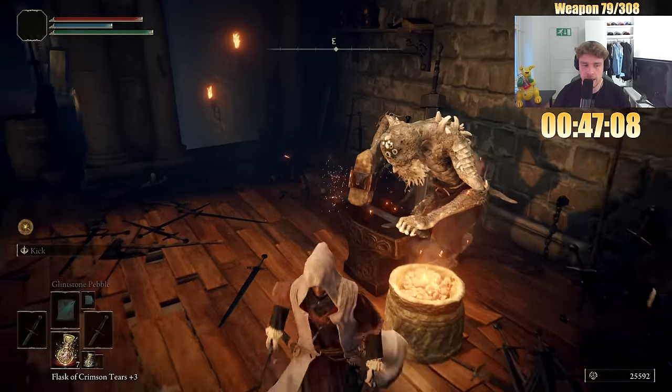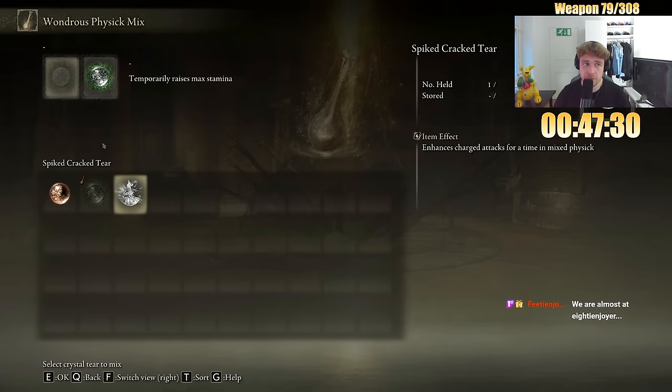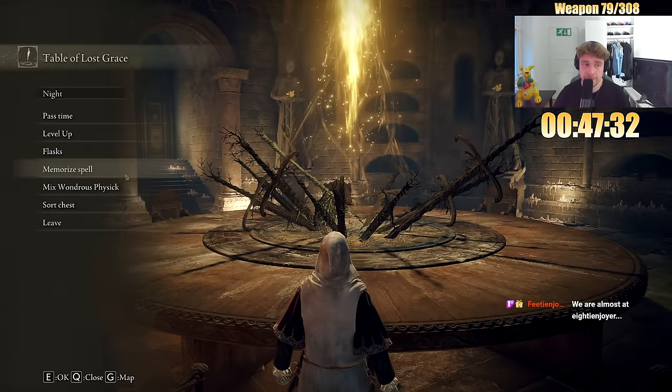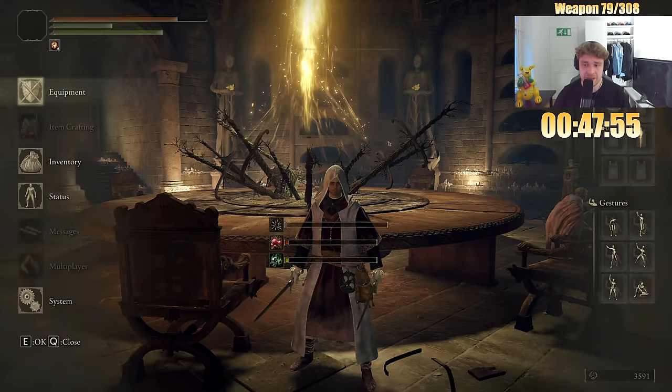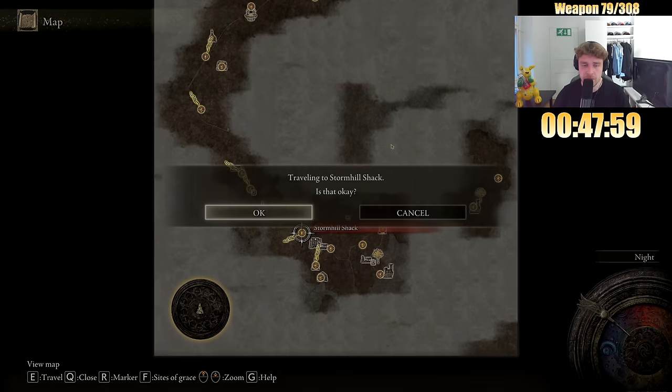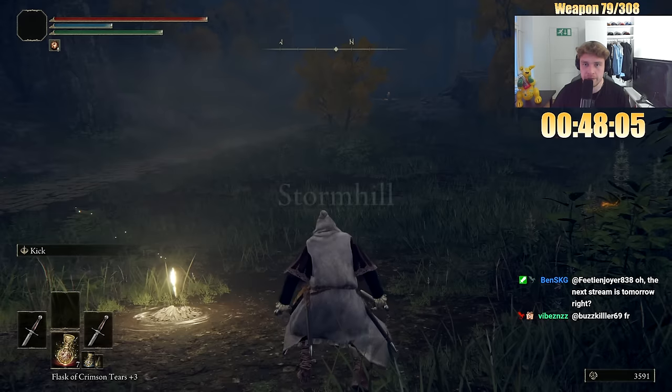Plus seven and plus eight. I guess we want magic infusion here. Let's pop that vigor first. I'm just gonna use Radagon's Soreseal here in the beginning. We're gonna go kill Margit and also Godric, and then go magic infusion.